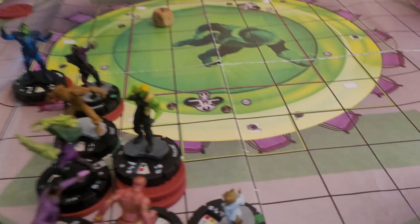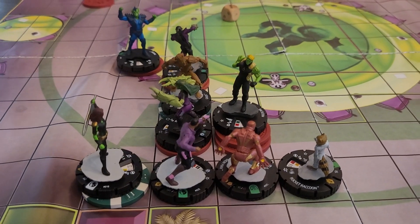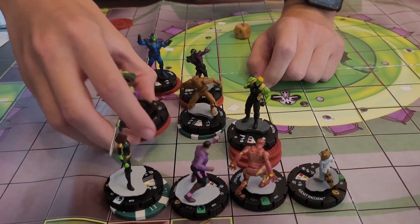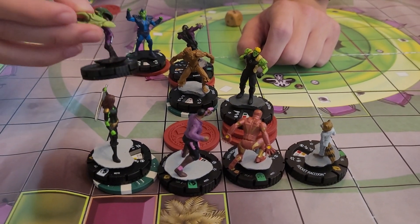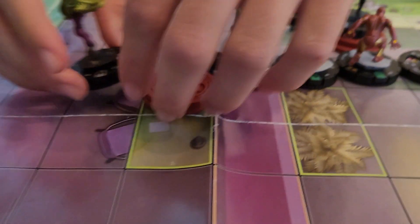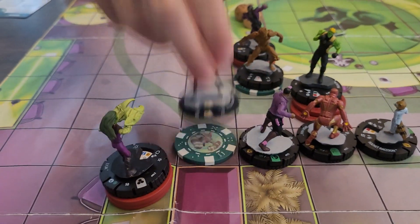I'm going to try to break away and charge. Six — clear to where you charge to. Do you just break away from everybody around you? Nobody has Plasticity. Who has Plasticity? Groot has Plasticity later on his dial — I thought you said Groot has Plasticity. I don't know where I want to move. Go there to attack Gamora. 10 on 18 — that's a hit for one. One damage.